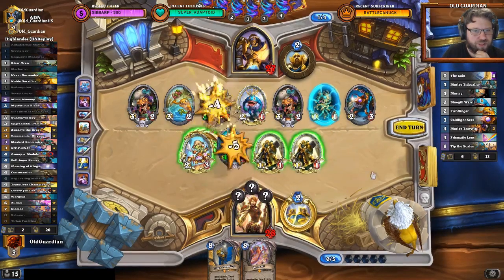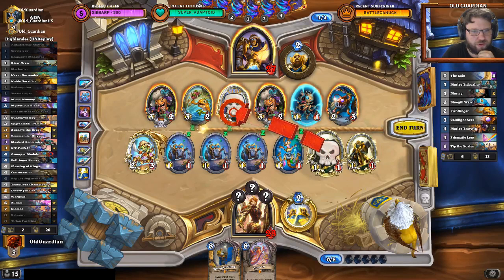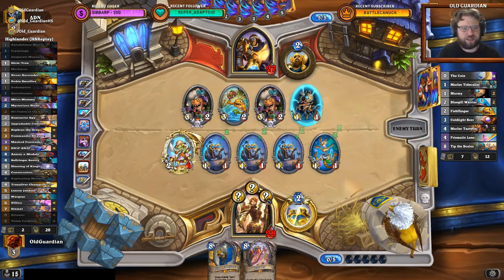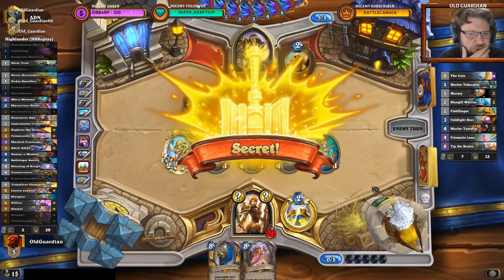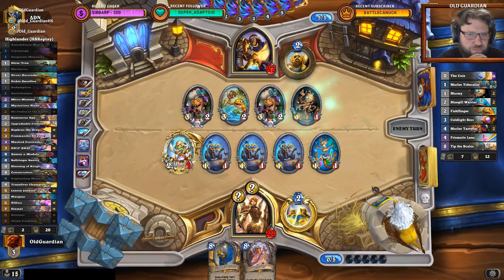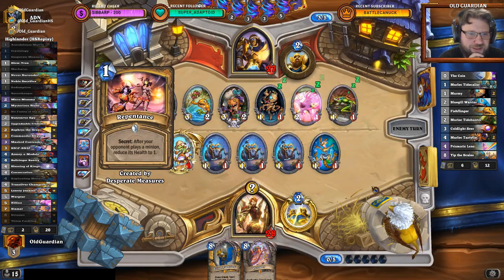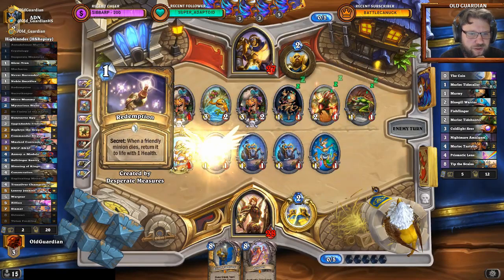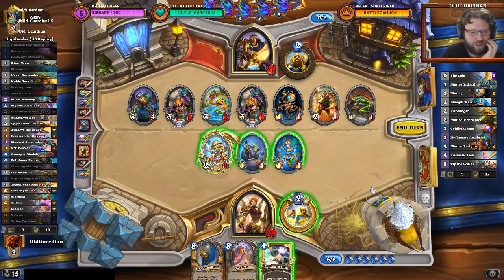I have to use the Replicating Menace here, but I have to trade away this one because this one is really scary. I get a few minions out of that. I need to trade here. Repentance or the Defense Matrix — Redemption is not going to be... I mean, Coldlight Seer is such a huge problem for me right now. If he can get more health on these Murlocs.